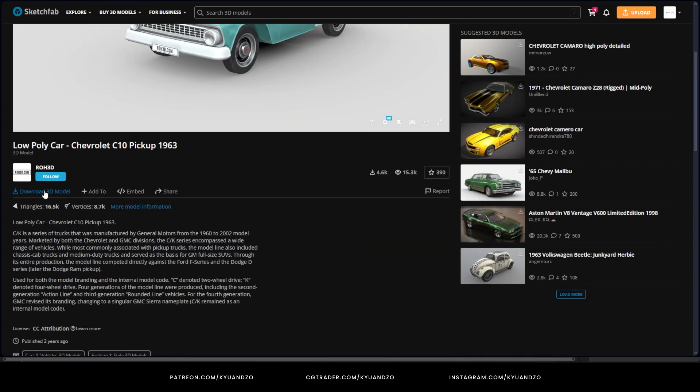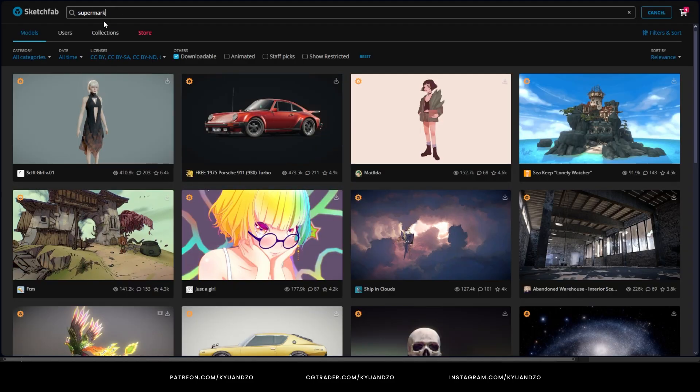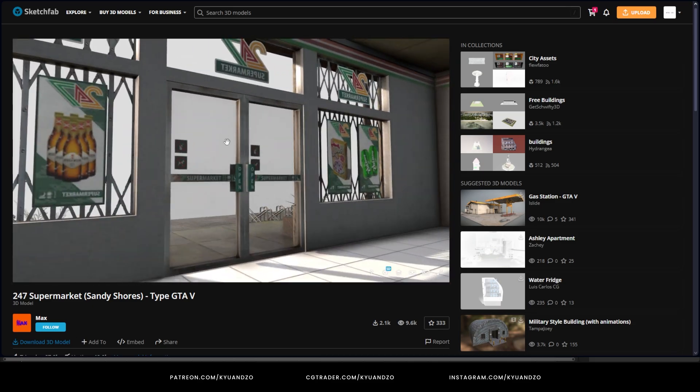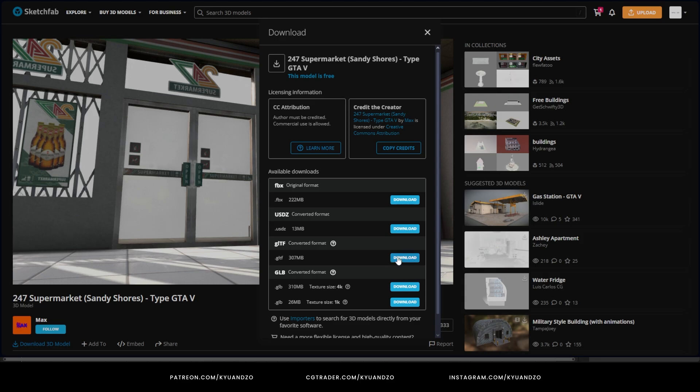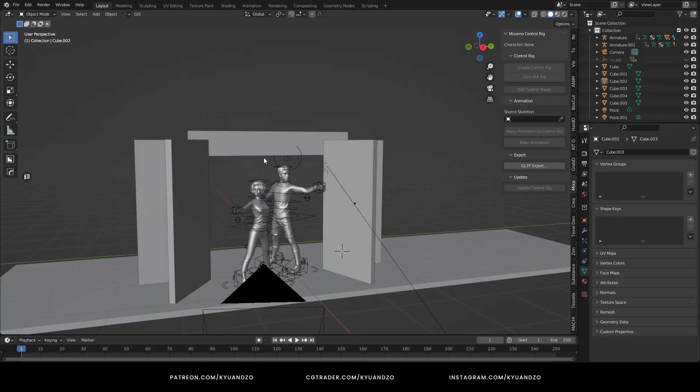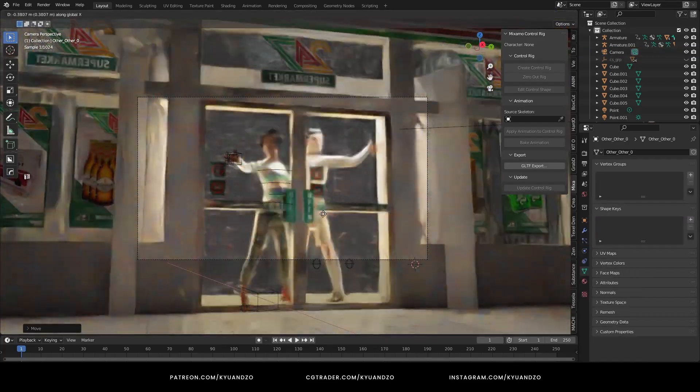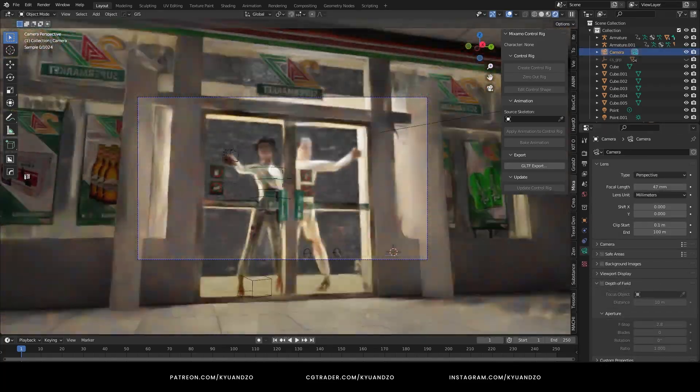As always, I'm using the GLTF file format for my scene, because it's the easiest way to import a model to the scene with textures. I also found a perfect shop interior — it's already made in GTA style and it looks very similar to the shop in the trailer. I'm lucky today.